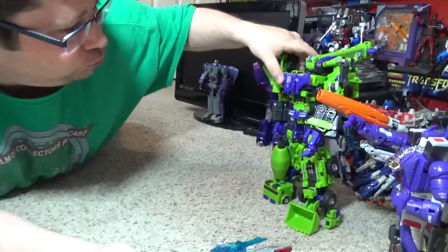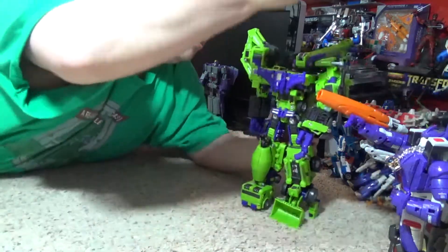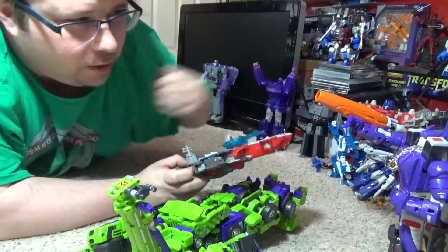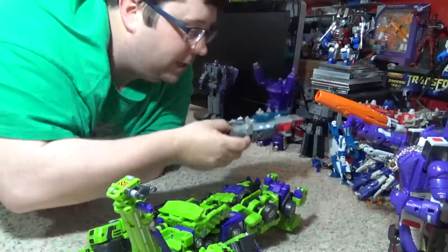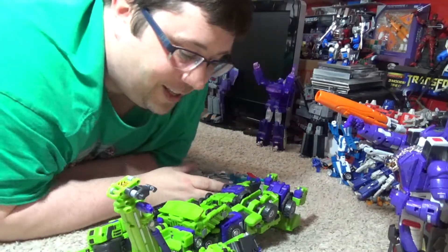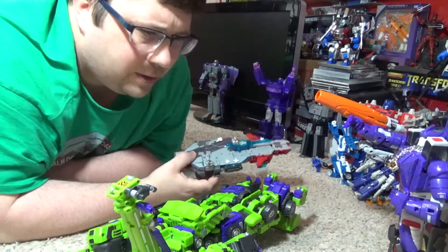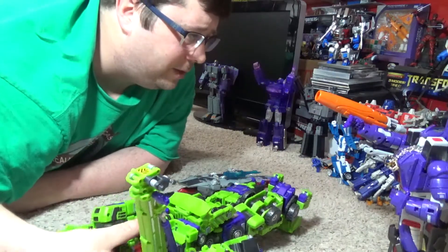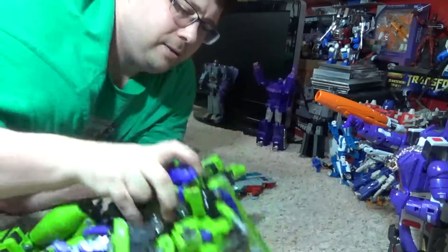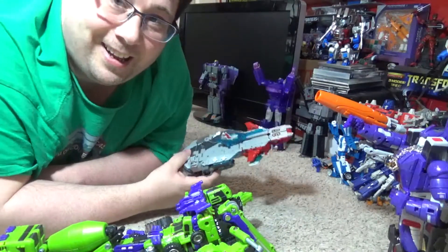Quick skit: Constructicons march to form Devastator! Third-party says 'hear me roar, nobody can defeat me!' Hasbro to the rescue — Broadside flies in with the Aerialbots on him. That was from one of the G1 episodes I tried to reference. I think Broadside fought Trypticon in the water once, and in another — I think Season 3 — Devastator was combining and Broadside just dropped on him in carrier mode, which is pretty wild.